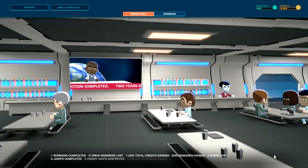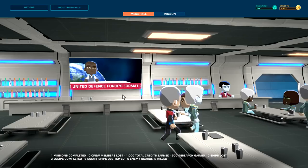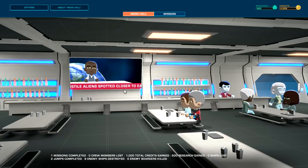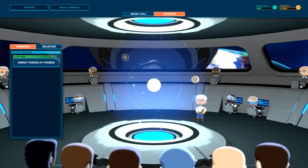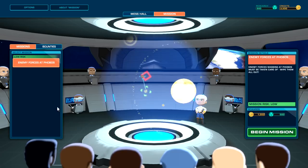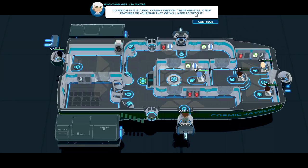Time to level up. Two years since the first hostile Vasem activity, leading to the United Defense Forces formation. Hostile islands spotted closer to Earth — oh god. Let's see — we've got missions, mess hall... enemy forces, a probe. Okay. Begin mission — I believe we can upgrade our ship too, but I think that's after this. Although it's a real combat mission, there are still a few features of your ship we'll need to try out.